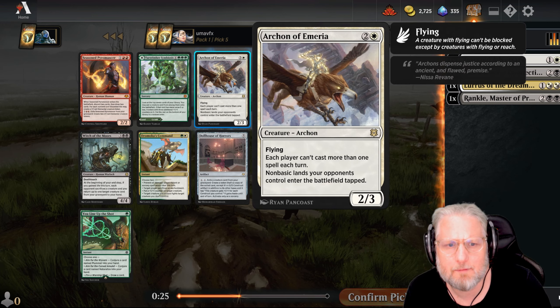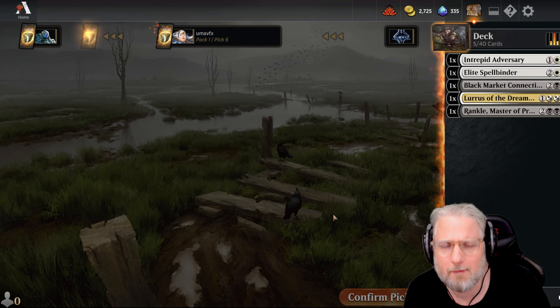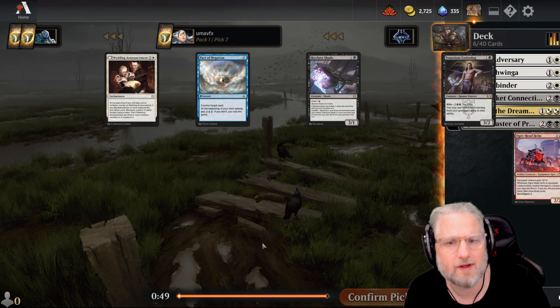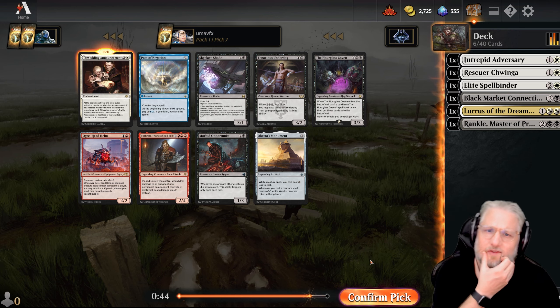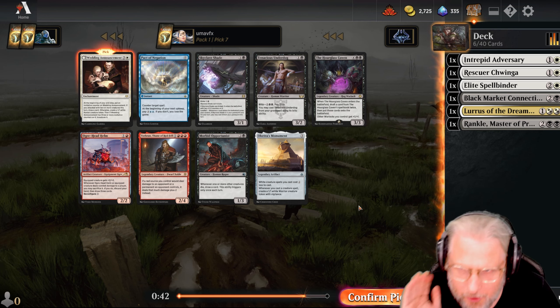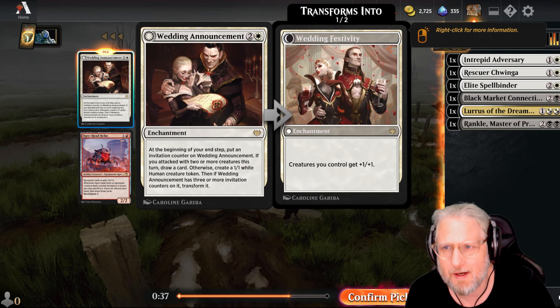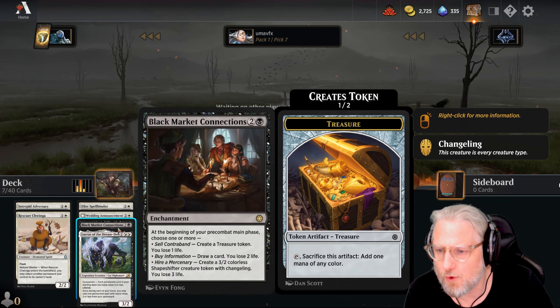Elite Spellbinder is probably good - Kaya is a little bit too high up on the curve for what we're trying to do with this deck. We should just go low, low, low to the ground. Wedding Announcement is actually pretty darn good. I'm gonna resist the urge on Hourglass Coven - that card is super busted but I'm gonna try hard to really go super low to the ground with this deck. Go fast, go wide.